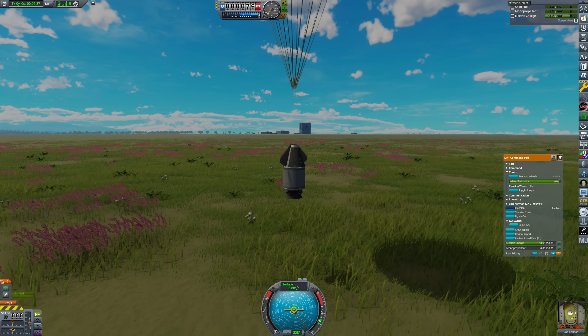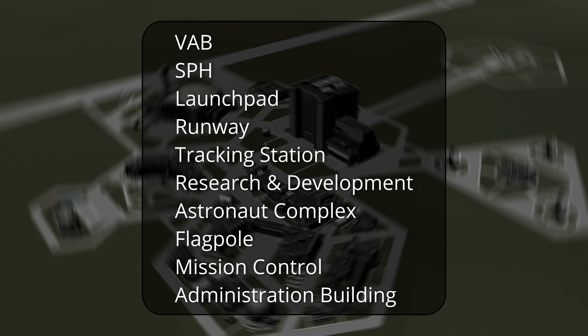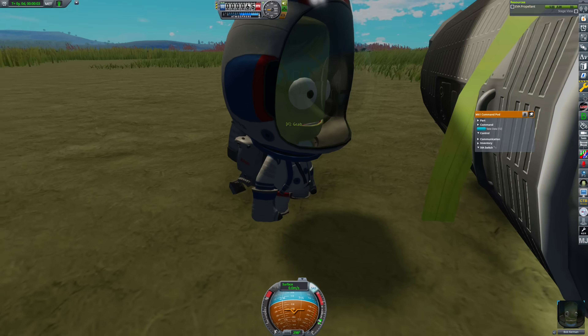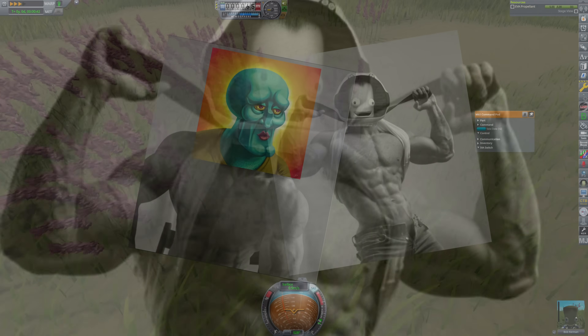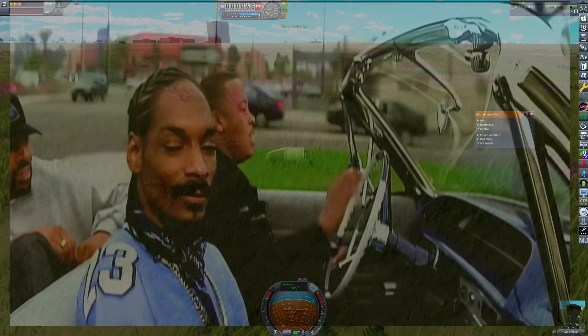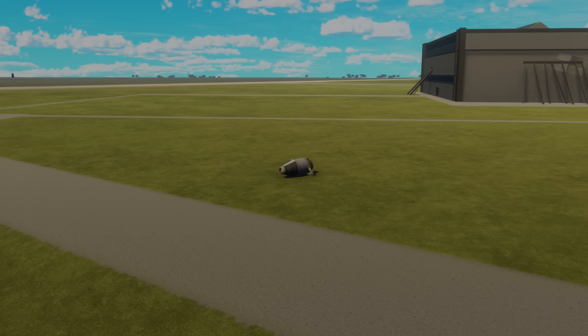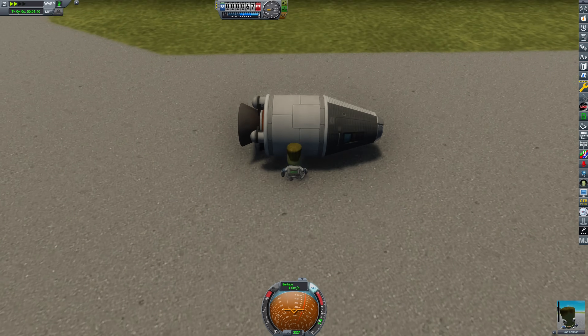Ground operations. The journey is far from over. We now have to collect crew, EVA, and mystery goo science reports from each of the 10 biomes of the KSC — a process that can be lengthy depending on how far you land. Keep in mind that Bob Kerman is an absolute strongman; despite being the size of a human toddler, this weightlifting champion can roll a spacecraft of several tons. In this process I discovered two very important lessons: always quicksave. Sometimes when I boarded the module, it just randomly exploded. Also, there are two sort of hidden extra biomes: the crawlerway and the KSC in general.